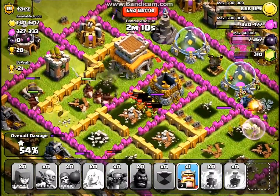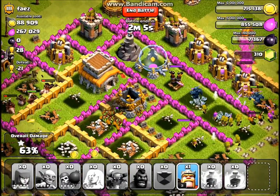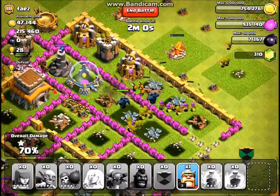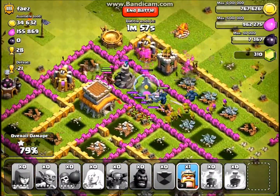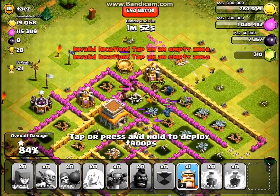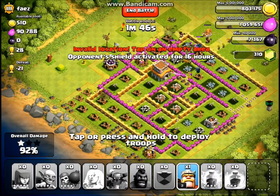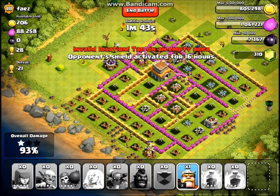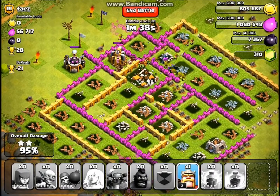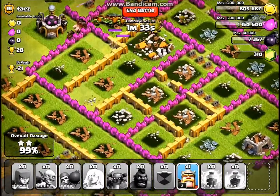The Hog Riders have done a great job taking out all the defenses very quickly. The Goblins are doing a good job getting to all the resources. The P.E.K.K.A.s are still going strong taking out the air defense, though my Healer is long gone. As long as his Archer Tower goes down — which it will — this is going to be a great near-700,000 raid. With the bonus included, it's going to be an awesome three-star. Didn't need the Barbarian King — good idea to save him. We'll just let these guys finish off the last few buildings and then head back home.